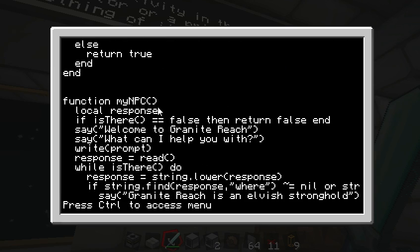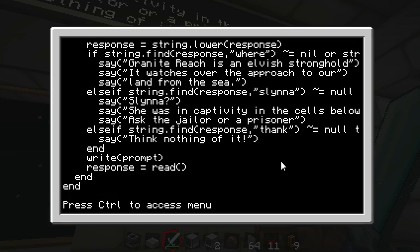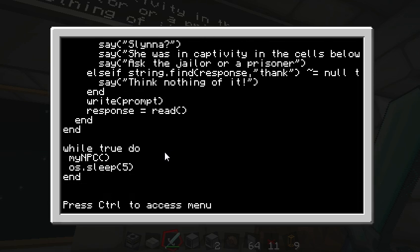So here's the whole function — my NPC. If he's not there, he just returns false. Otherwise he says, 'Welcome to Granite Reach, what can I help you with?' and we write the prompt 'You say:'. Then while he's still on that pressure plate, we check his response. If we say 'where' or 'Granite Reach,' he explains that. If we say 'Slyna,' he'll say that. And if we say 'thank,' 'thanks,' or 'thank you,' he'll say 'think nothing of it.' Then it asks again what you want to say and keeps checking for the response over and over again. That's the whole program.